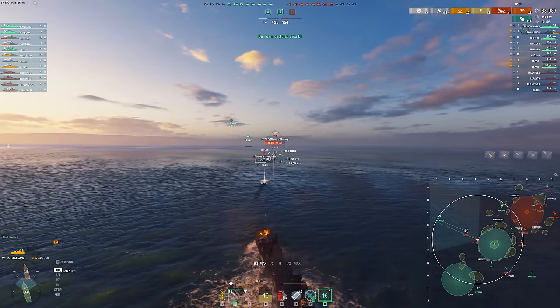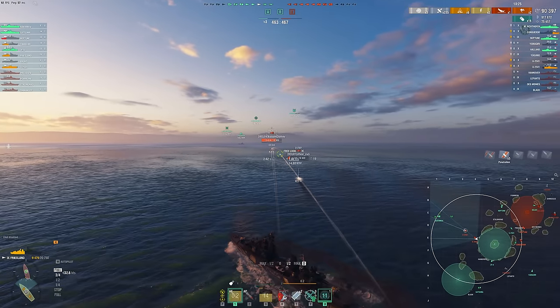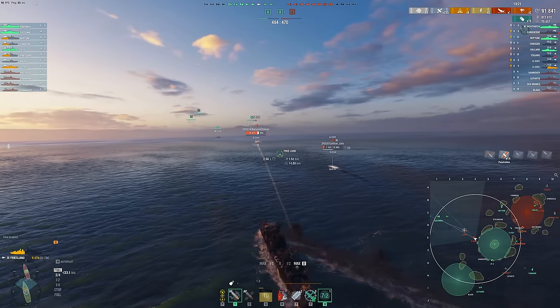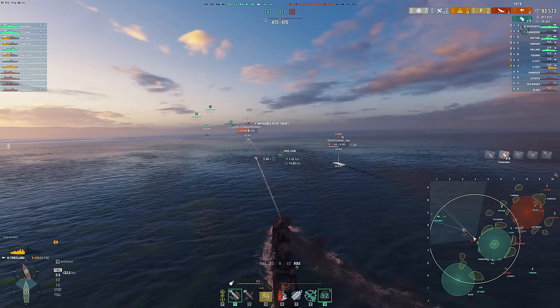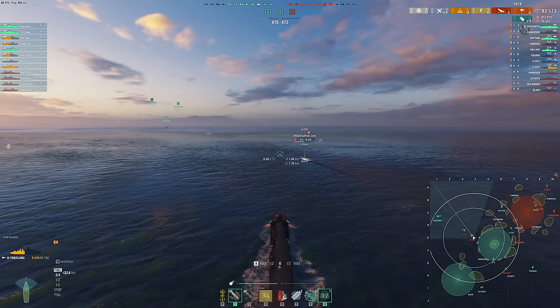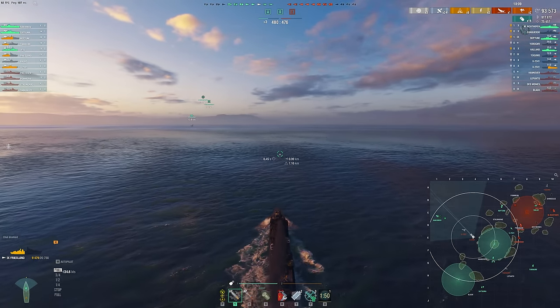I've done a decent job aiming the Friesland depth charges — they're a little odd. They shoot out in front of the ship, as you can see. They're not particularly easy to aim because there's no reticle — there's nothing to tell you where they're going to land. And this is actually the first time I've ever used the pan-European Dutch destroyer depth charges. They are strange, and it took me a little bit to get used to them.